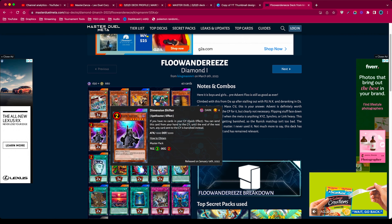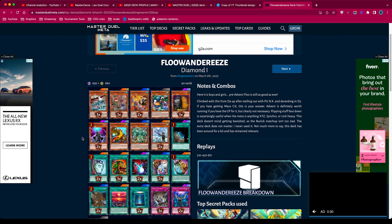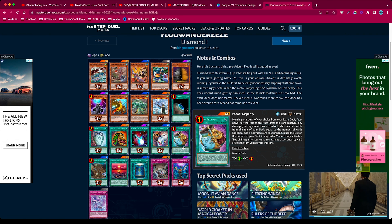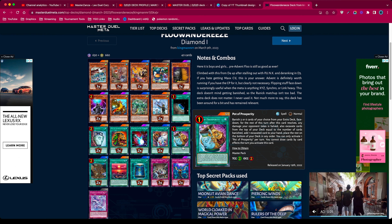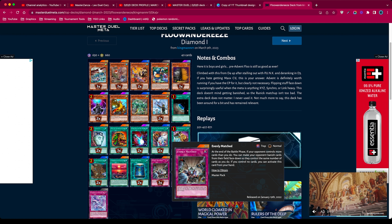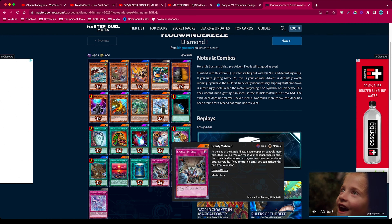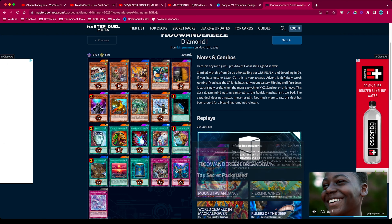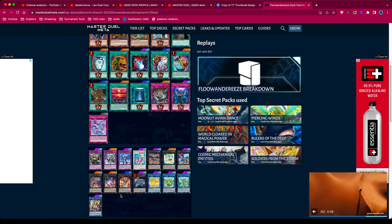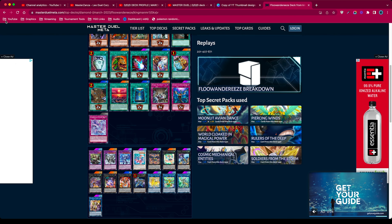At diamond one, nothing's really changed. The most annoying card is Dimension Shifter and Mist Valley Apex, but we can easily bait those. They have Pot of Prosperity which is annoying - they ditch six cards and can draw Evenly Matched from it. Since we don't use Ash Blossom we can't negate this, so we're gambling there. They also have two Infinite Impermanence and two Books of Moon.